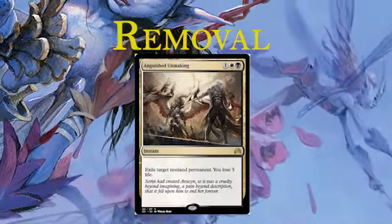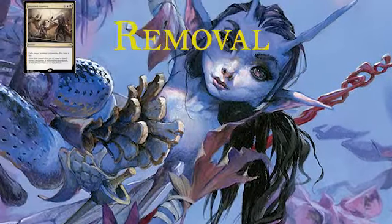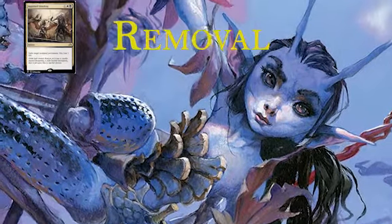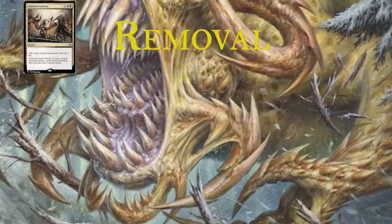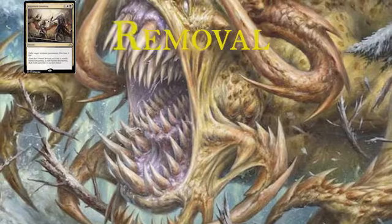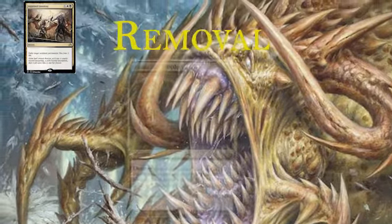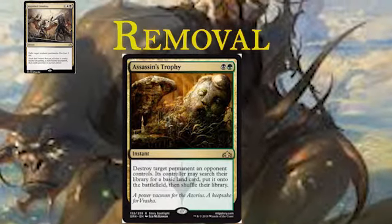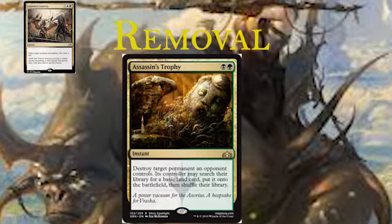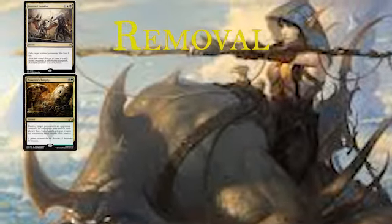For removal, we're running seven removal cards. We've got Anguished Unmaking - it's one, a white, and a black for an instant. It says exile target non-land permanent, you lose three life. This is good - in Commander no one cares about losing life. Being able to hit almost any permanent type is great. The fact that it exiles just gets around so many things. Assassin's Trophy is black and a green instant - destroy target permanent an opponent controls, its controller searches for a basic and puts it onto the battlefield. Basically it stops you from destroying their stuff to ramp yourself, but it's already an extremely powerful card played in Vintage and Legacy formats.